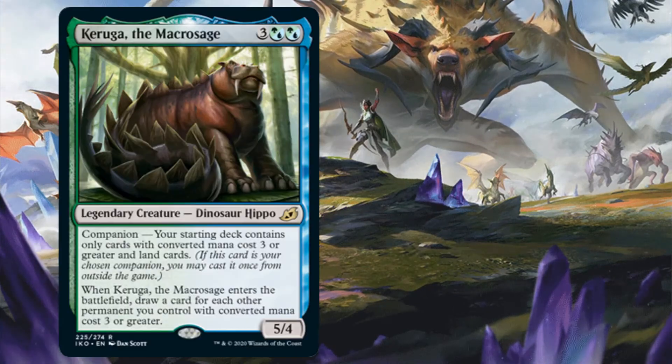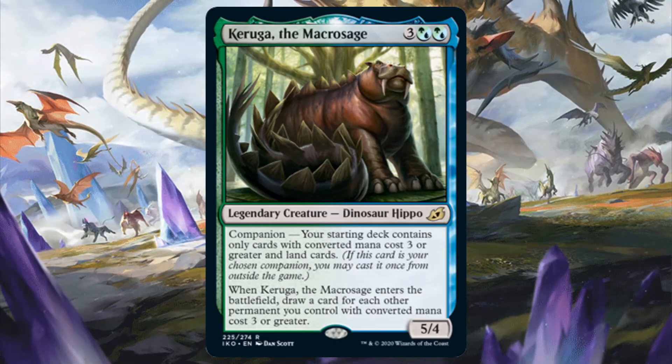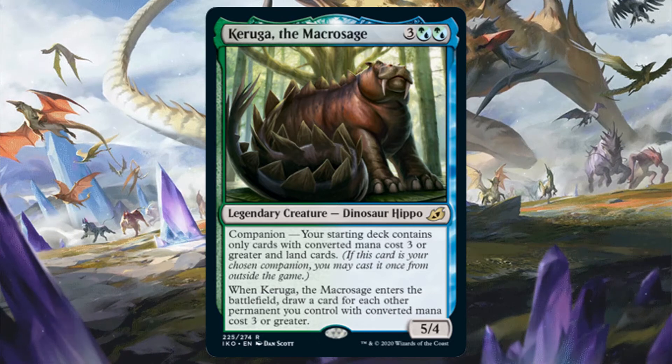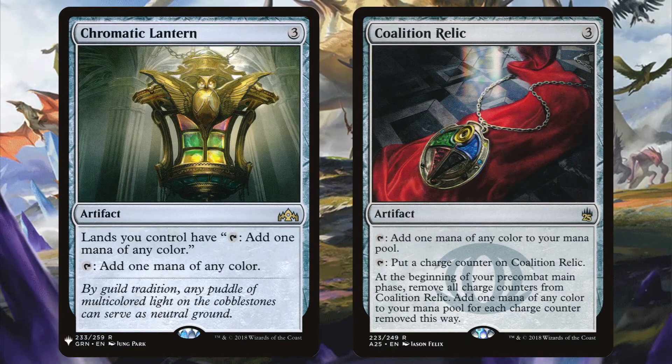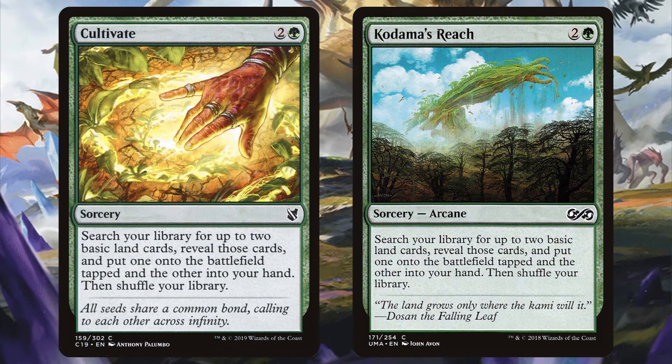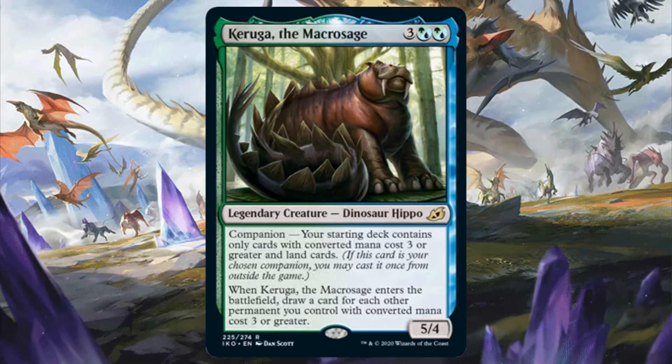Green Blue has two legends, Keruga the Macrosaur and Kinnan Bonder Prodigy. If you want to see a full deck tech to see how you can build around Kinnan, you can watch a video of it in the link above. As for Keruga, using it as a companion requires the non-land cards of your deck to have converted mana costs of 3 or greater. That means no one-drop mana dorks, no zero-costed, one-costed, or even two-costed mana rocks, fast ramp spells, etc. So just like Keruga, the spells in your deck have to be beefy. As a bonus for this, when Keruga enters the battlefield, you draw a card for each other permanent you control with converted mana cost 3 or greater. So it does prize you for taking the slow route. You can still run mana rocks like Chromatic Lantern and Coalition Relic, as well as running ramp spells like Cultivate and Kodama's Reach, so you won't be so far behind. That being said, you can still also run Keruga as one of the 99 as well as the commander in order to bypass its deck building restrictions. You'd still be able to take advantage of its ability too. In fact, blinking it often can really fill up your hand depending on what you have on the battlefield.